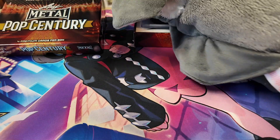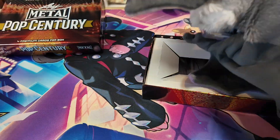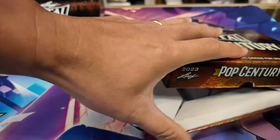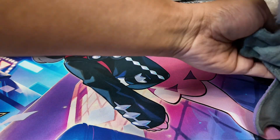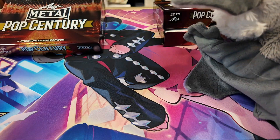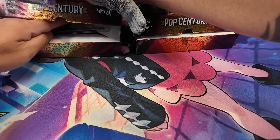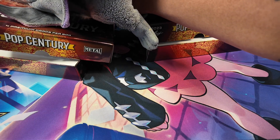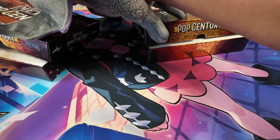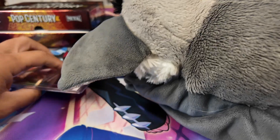Alright, so let's give Batty the first card. The first card is a fat card, so that means it's either gonna be a cut signature or a relic — we don't know. We'll get Batty ready with it. That's gonna be from me and Batty's box. From the card guy's box, let's see — he does not have a fat card, so that means it is going to be four autographs.